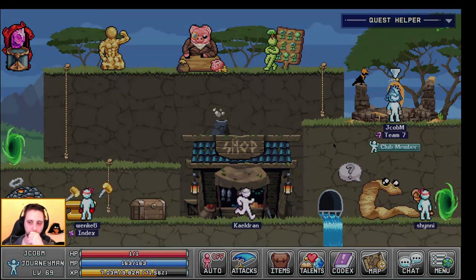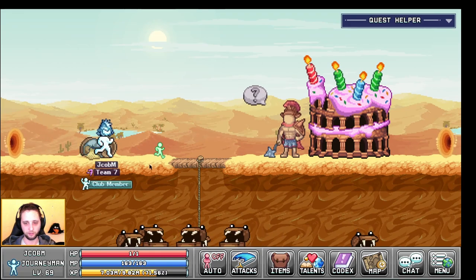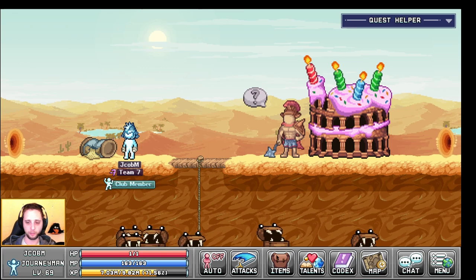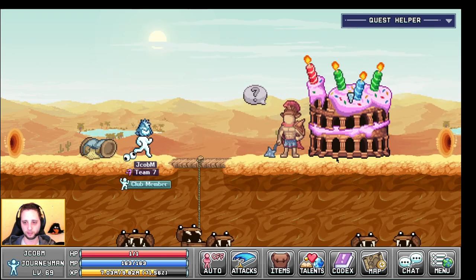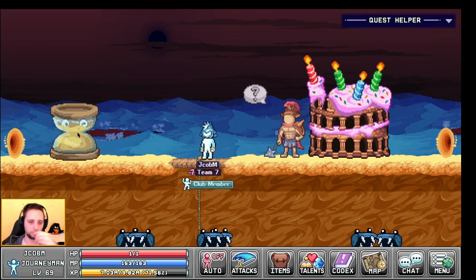So we have the googly eyes and now we have to go to the mimics map and summon the boss there. It's really nothing hard. We have to drop down the googly eyes here on these hours and hopefully we don't get hit by the mob right away. Okay, now the boss has spawned and you have to make sure not to get hit by it.